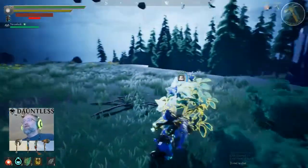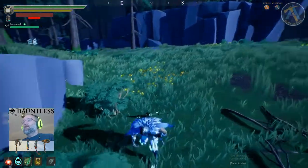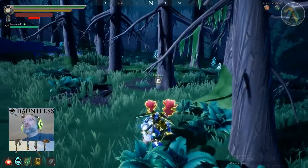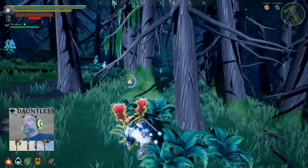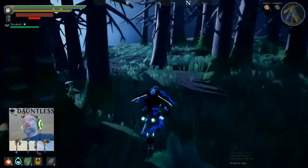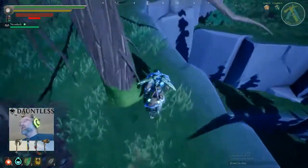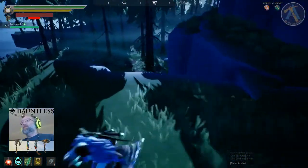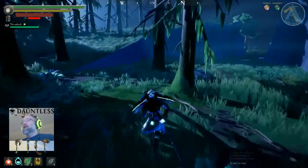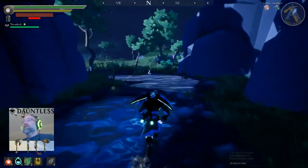If anything kind of stands out in the background, go check it to see if you get a toggle to gather it. Like this right here — it stands out, so you go over and press E. Sometimes there are red mushrooms on the side of trees you can farm. You want to gather a little bit each time you go into a zone. There's no fall damage by the way, at least not yet. If you stop gathering something and then need it later, you'll realize you ran by it five times and could have already had it.